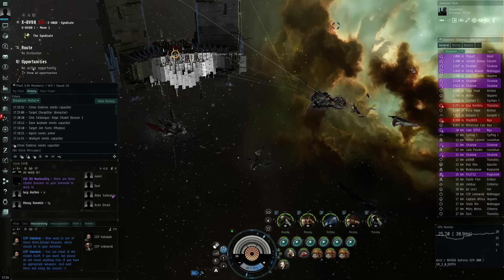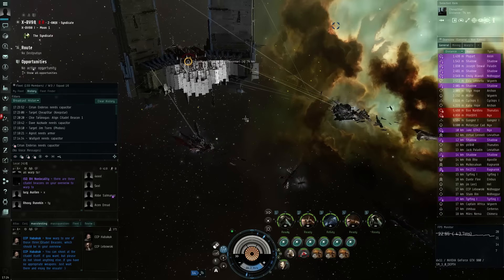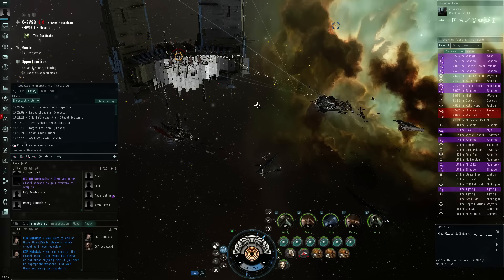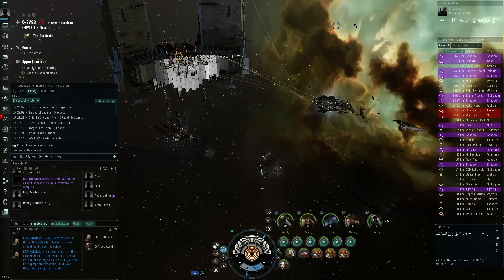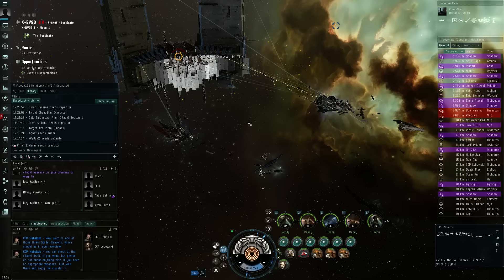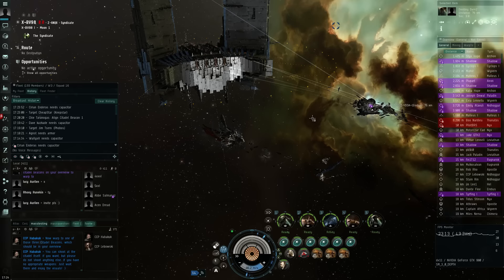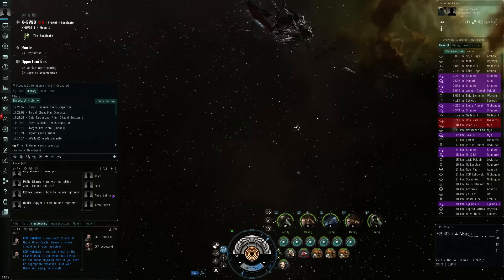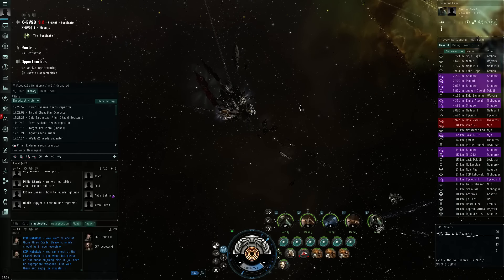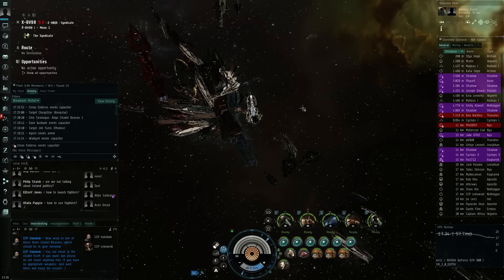There were several beacons on the overview, two or three, and they're all around the same citadel. That gives you an idea of how big this is — they've put multiple waypoints close to the citadel where whole super capital fleets can warp in, and we're nowhere close to each other. These guys are actually at 76 kilometers from me. This does become a pretty big ball of metal and ships like this.